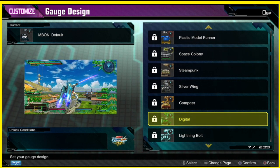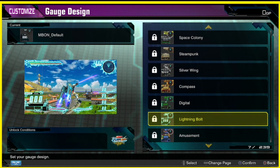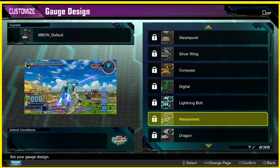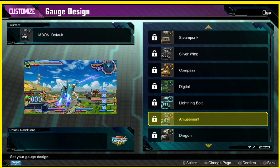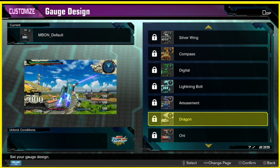Digital — this one's pretty neat looking. I don't know, it reminds me of Ninja Turtles for some reason. Lightning bolt — oh shit, that looks kind of neat, really bright, kind of bluish colors. Amusement — okay, this looks kind of casino-ish with the neon. Dragon — this one looks kind of okay.